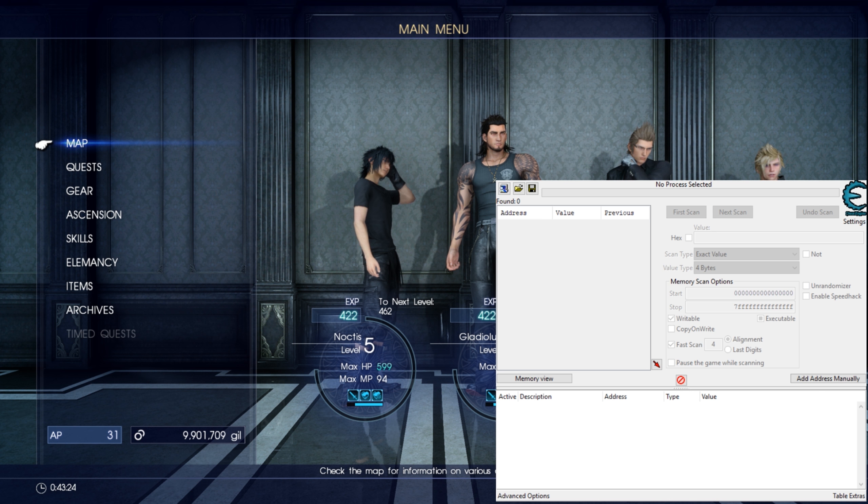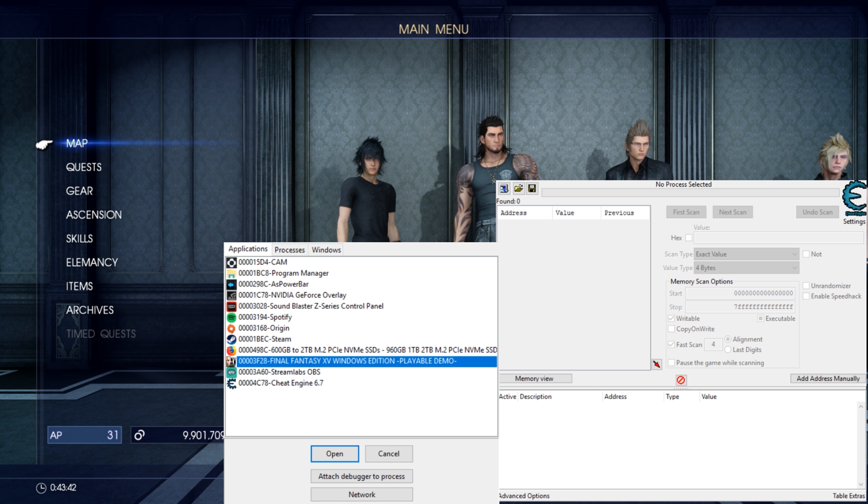So what you want to do is go to processes and click on process. Although it does say demo, it's still working in the full game.